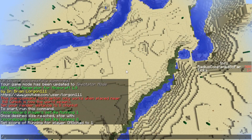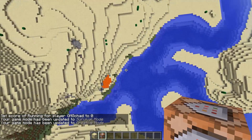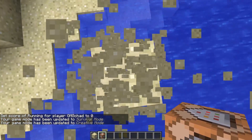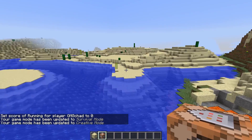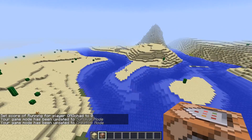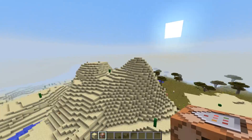And once you're finished, all we're going to do is set this from one to zero and hit enter. And we're going to fall out of the world - smack. And we are back at zero, zero, and the command blocks have been destroyed, which is quite nice. And that is the easiest way to stop server lag. This is an awesome job by Lorgon11, Brian MCN, a good friend of mine.